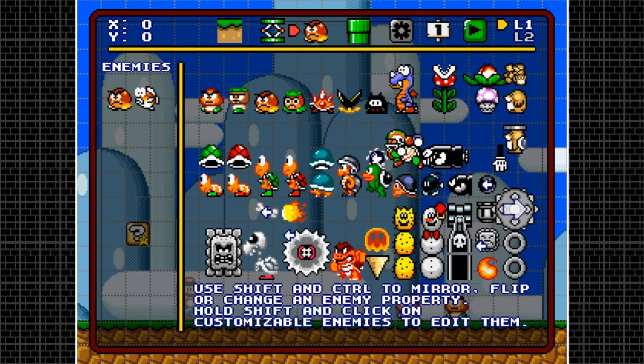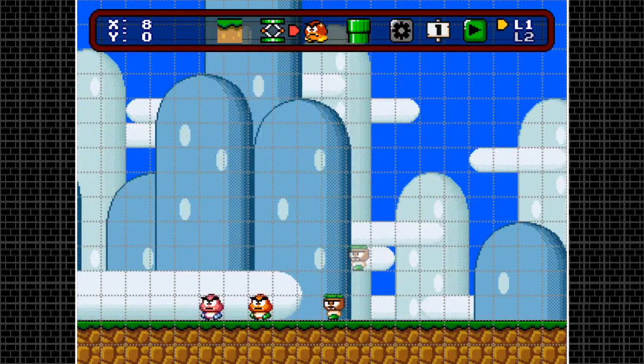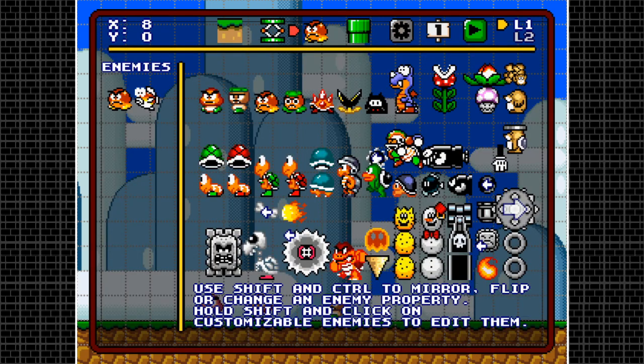I'll leave about two Goombas here — the red one and the brown one. Next we have the Goomba rats. They have no special shift properties, but you can change direction by hitting control. One particular note about the Goomba rat: it also behaves like the red Koopa — it walks around the platform and doesn't fall off.